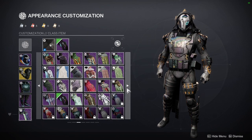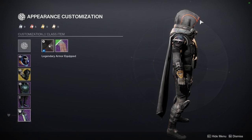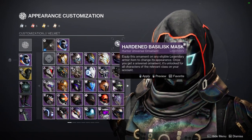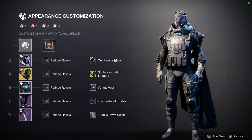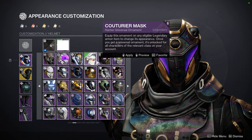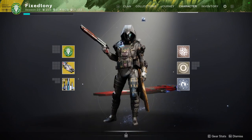Dark Age cloak doesn't fit the techno theme that well. Thunderhead — nope, don't like that cloak. Probably Exodus Down with the hood down, but unfortunately it has those orange lines I really don't like. So I would most likely just do something like this until we get the option to take the hood down — Omni Oculus mask or the other helmet. Let me know what you guys think about the fit.